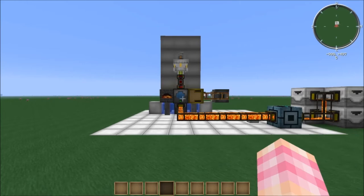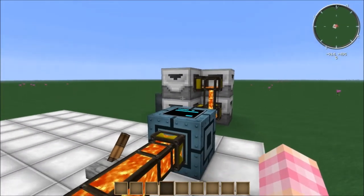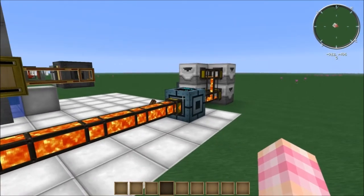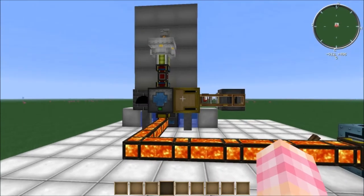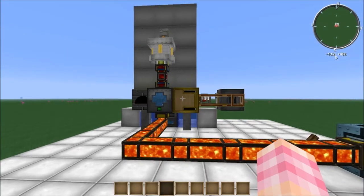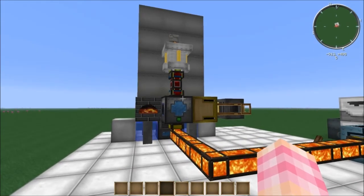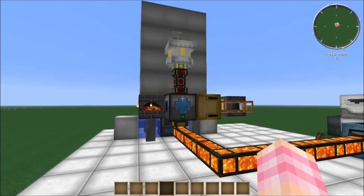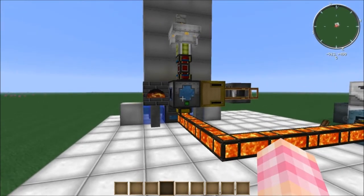In this video I'm going to be showing you how to set up a fully automated system for running a Railcraft steam boiler on lava. First of all, ignore all this — this is just representative of the lava supply. Just to let you know off the bat, this thing requires a lot of lava; it goes through it real fast. So you're going to want an infinite lava supply — pumping it in from the Nether or from a Mystcraft age of some kind would be preferable.